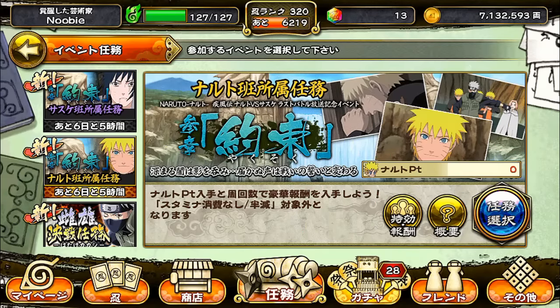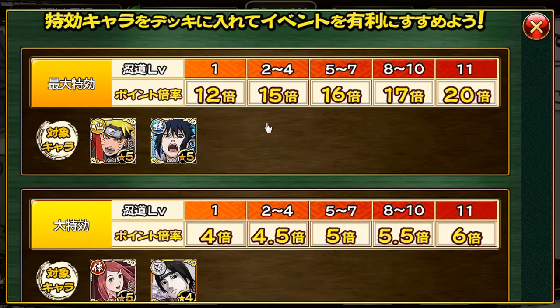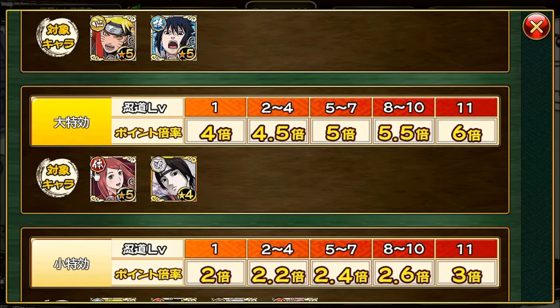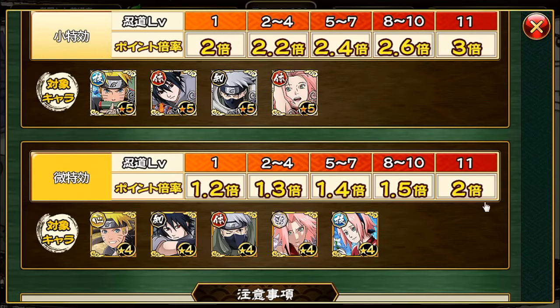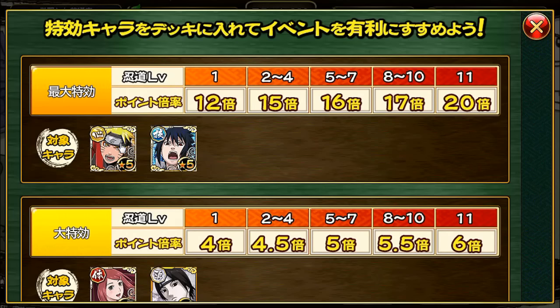Let's go through the Naruto side first. So these two characters — the five-star Seishin Naruto and five-star Sasuke — give you a points bonus from 12 times all the way to 20 times depending on your Nindo level. They don't give damage bonus, just points bonus. Then the five-star Kushina in the premium mileage shop gives 4x to 6x, the four-star Sai gives 2x to 3x, and these bonuses are stackable — so having both five-star Naruto and five-star Sasuke means 12x plus 12x equals 24x points.